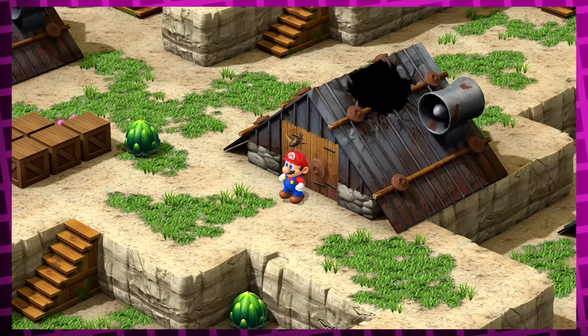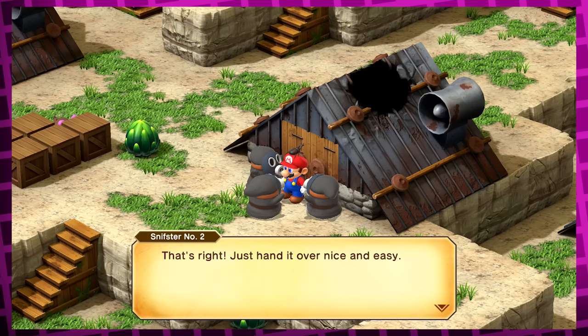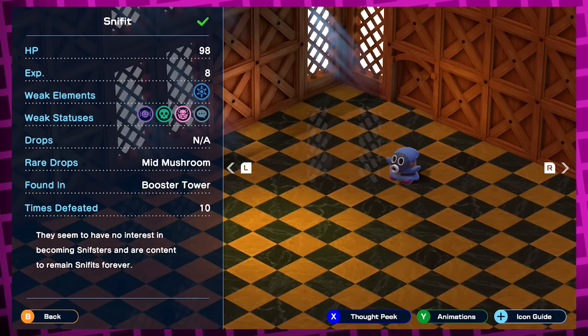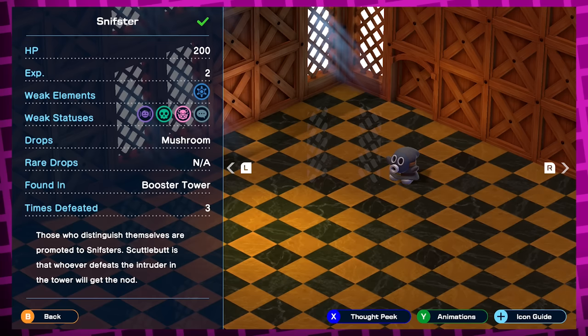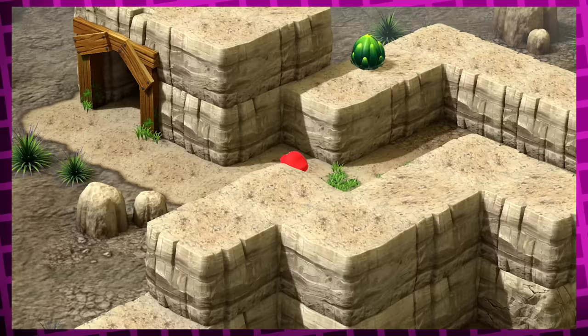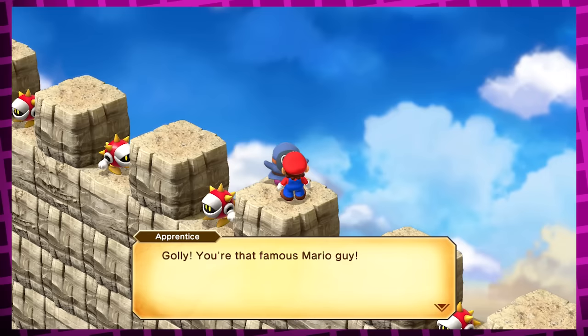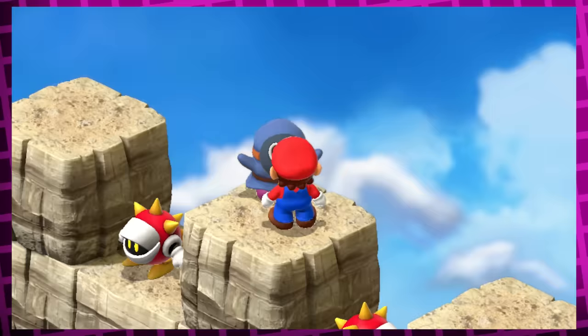After the minecart segment, you meet three gray Sniffits called Sniffster number one, Sniffster number two, and Sniffster number three — and these guys are related to what is probably my favorite easter egg in the whole game. They're later revealed to be the three henchmen of a guy named Booster. In a secret pathway outside of Booster's Tower in Booster's Pass, you can find another blue Sniffit called Apprentice, who recognizes you as that famous Mario guy and says that if he can beat you, they'll let him become Sniffster number four, if he's lucky.